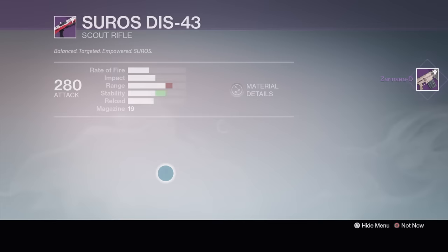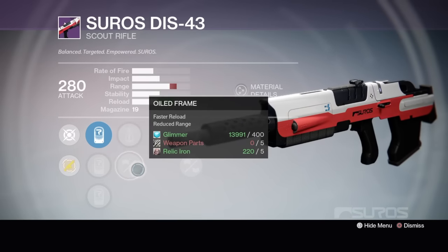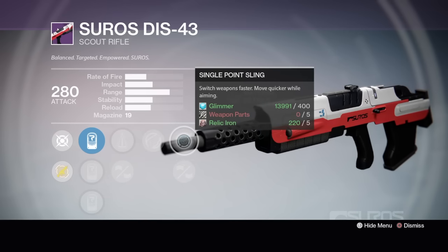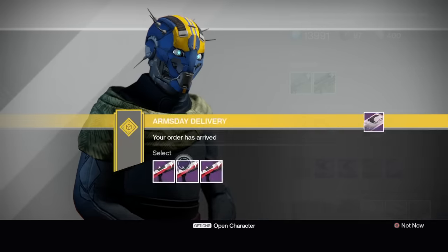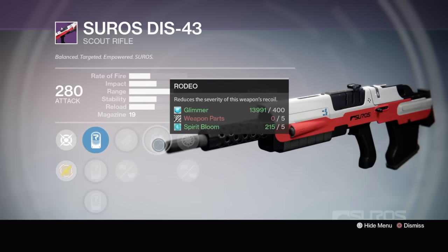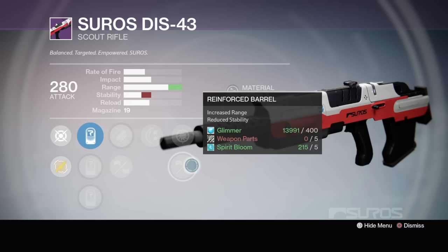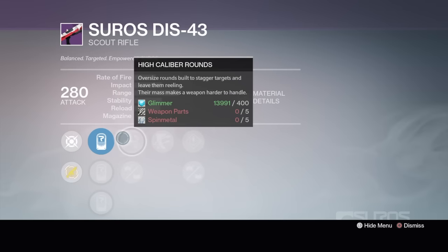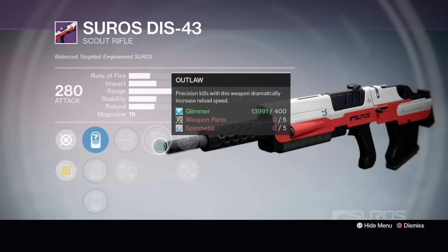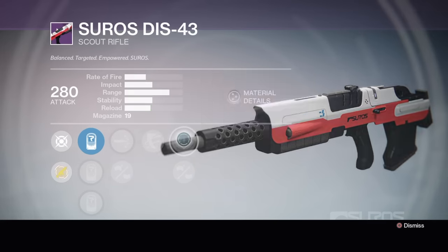We got the Scout Rifle — let's see. I saw Icarus, yeah. I like Icarus. Perfect Balance, Oiled Frame, so fast reload, reduced range. Icarus, Single Point Sling, Injection Mold — nothing jumps out at me on that one. Next one: Rodeo — reduces the severity of the weapon's recoil. Fitted Stock, Casket Mag, Snapshot, Reinforced Barrel. Look at that range — max range on this thing! I might choose that one. High Caliber Round, Oiled Frame, Outlaw — I do like Outlaw. Injection Mold and Speed Reload.